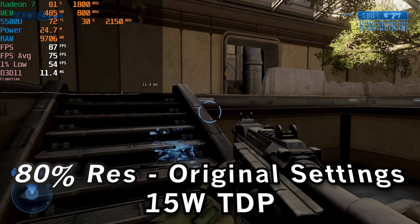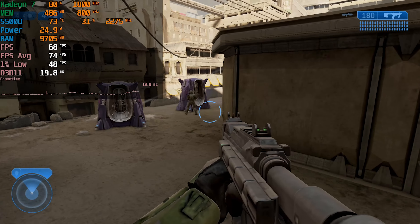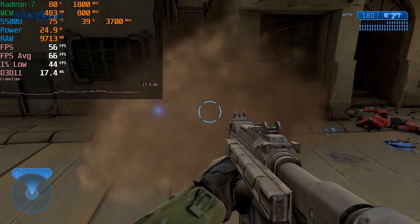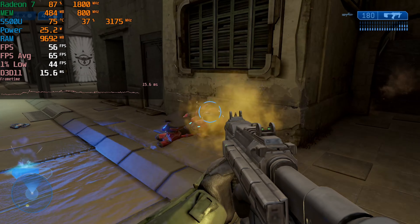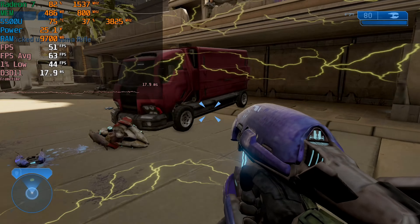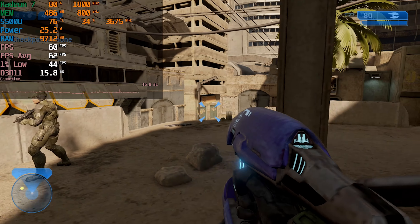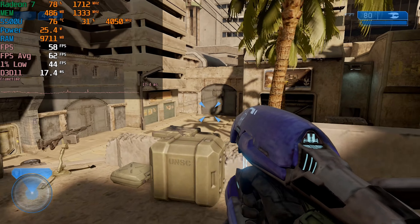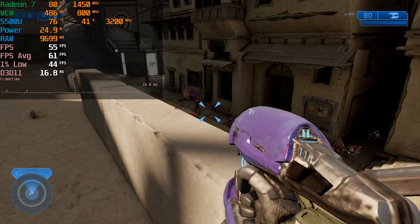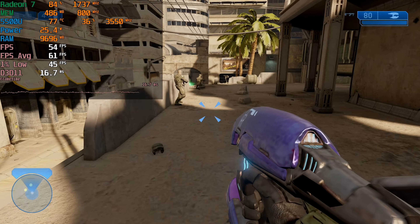Raising the TDP up to 25 watts at the 80% resolution actually nets us a nice performance gain where our averages are now comfortably above 60 and our 1% lows, while not seeing as big an uplift as we'd like, are still within a perfectly acceptable range. Depending on the areas of the map you're in, it can actually go all the way up into the 50 to 60 FPS range for the 1% lows, so really that's not going to be something you need to worry about at these settings.